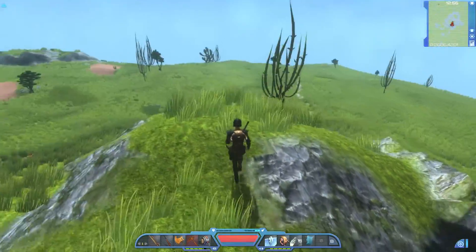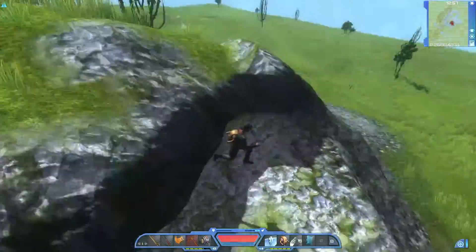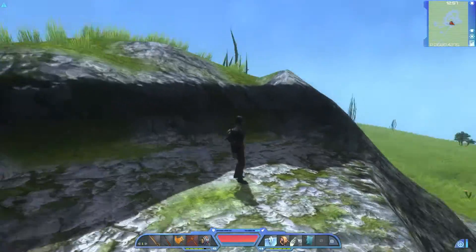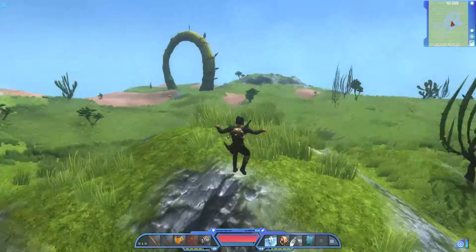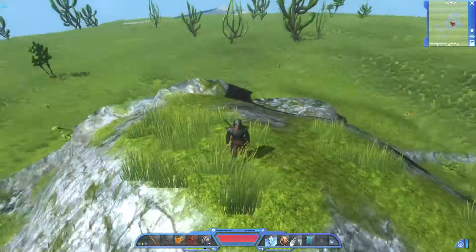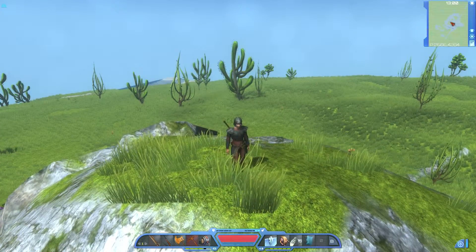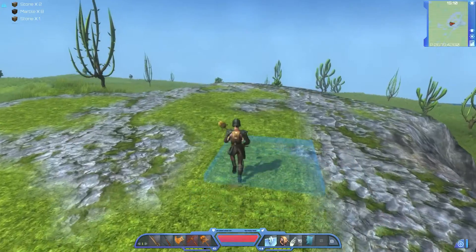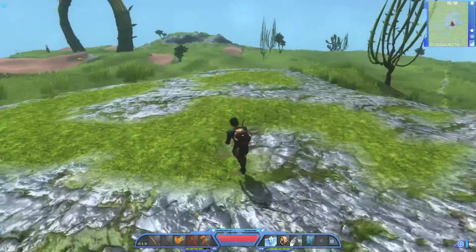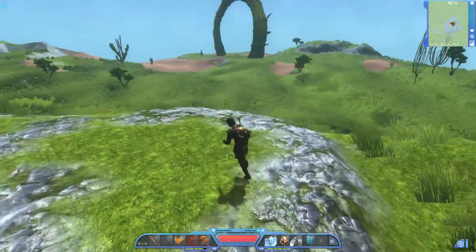I'm gonna take this hill here and I'm gonna flatten it out. I've already gotten started and this will be where I'm gonna put my main building and the rest of the base around it. Alright, we've got it all smoothed out. Now we can start building.